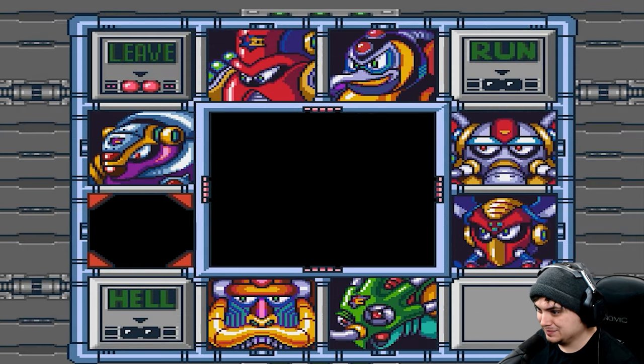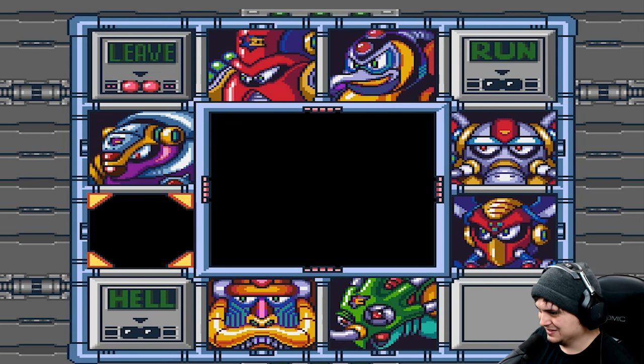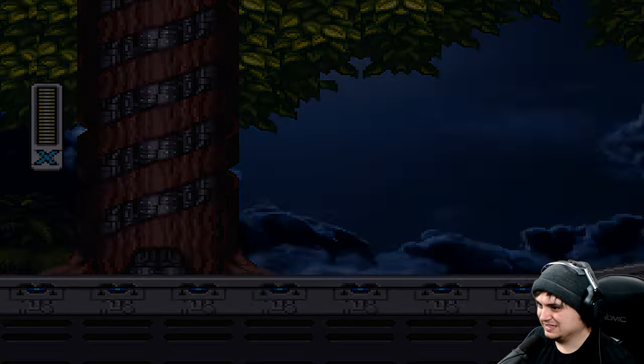Last hope. What? What do you mean last hope? Leave. Run. And hell. It wants me to select the darkness. I don't really want to though. Well, we're going into the darkness — it's forcing us.